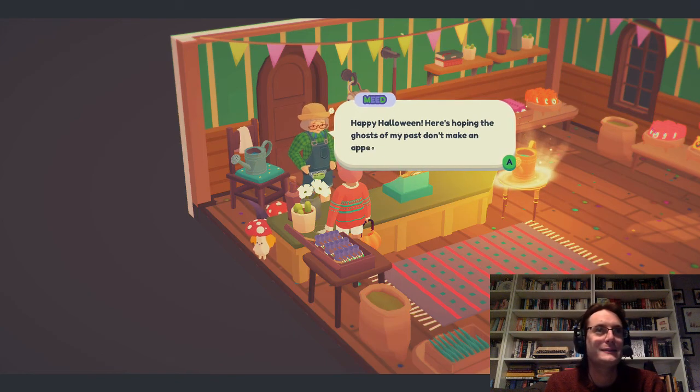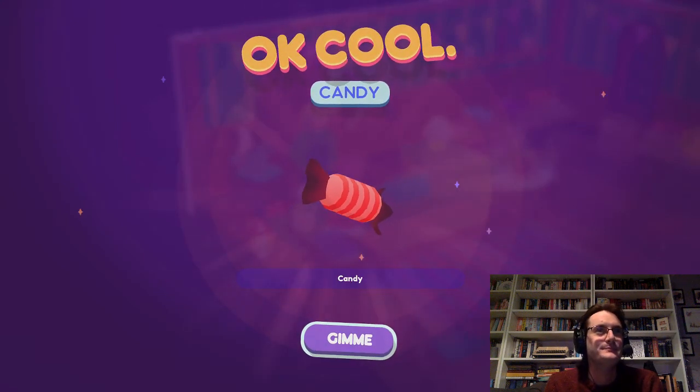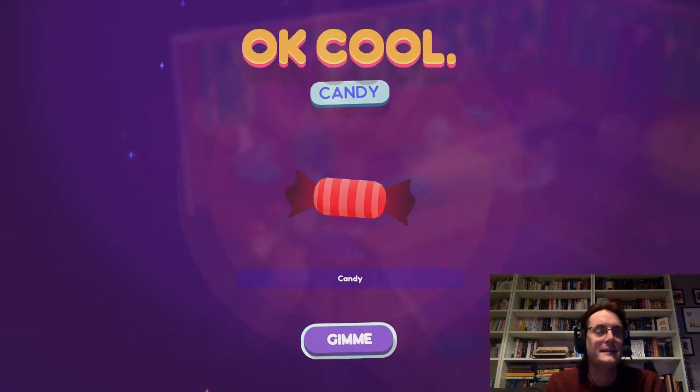There's also the drizzle dibbler — basically a bigger watering can — but I'm not going to spend 250 gummies on that right now. We can also talk to Mead and trick-or-treat — you ask for treebies and because of the Halloween event you could go around trick-or-treating, which is lovely. So we get some candy, and you can use the candy to buy things like the kitty mask.